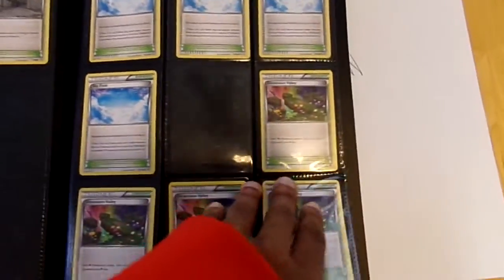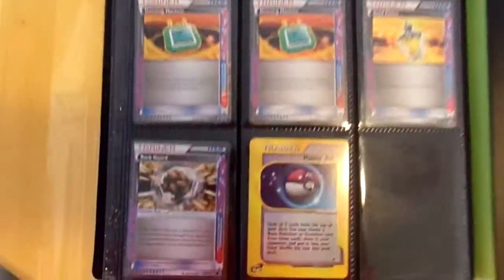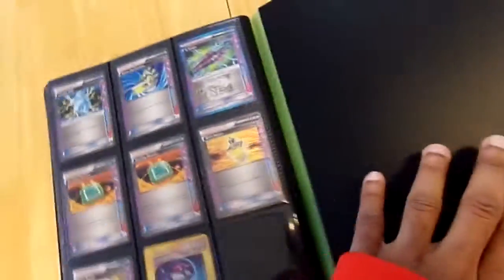I got that Skyfield. Power Plant. Got some Dragons, then I got Head Specs. That Rock Guard — I'll trade that. And if anybody can help me out.